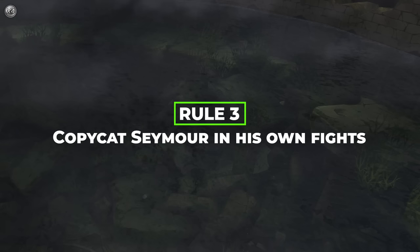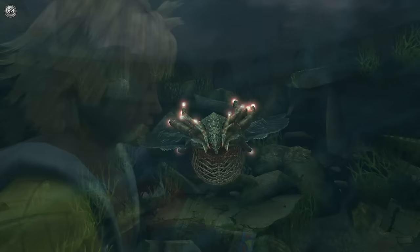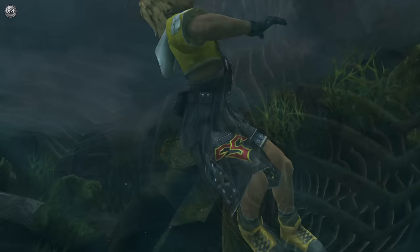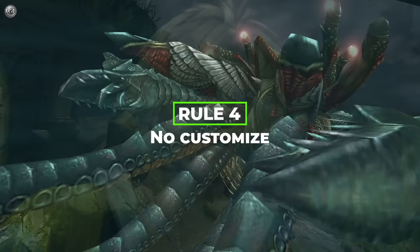Once we get to specific Seymour boss fights, the abilities he can use in those fights, we become allowed to use. For example, Cross Cleave is allowed after the Gagazet boss fight with him. And finally, rule number four: no customize. And that pretty much covers it for this run.